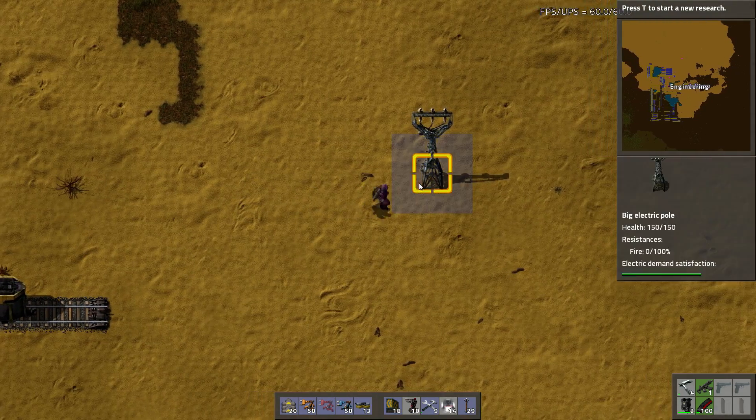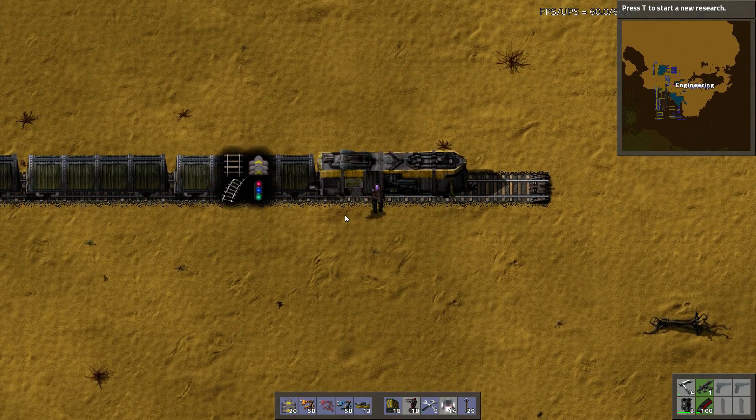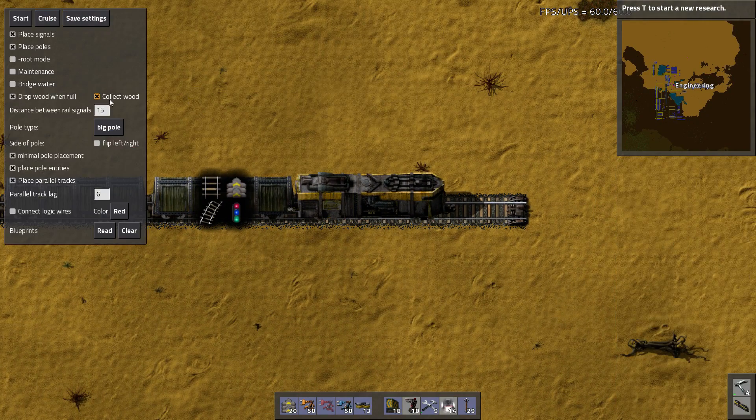I want them even. We'll just do 29. In the settings: distance between signals, collect wood, bridge water, no. Maintenance, parallel track lag — I don't want that. I don't want logic wires, place pole entities, minimal pole placement, place parallel track. Do I want to place parallel track? No.